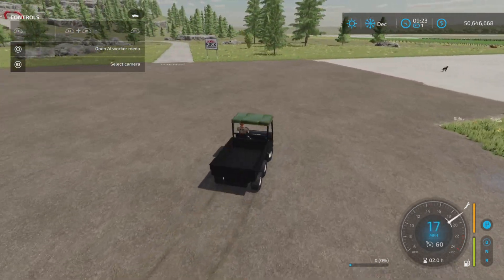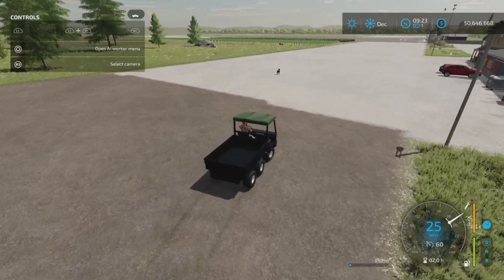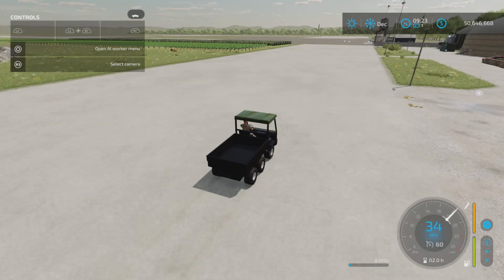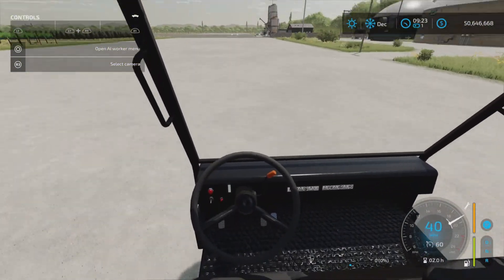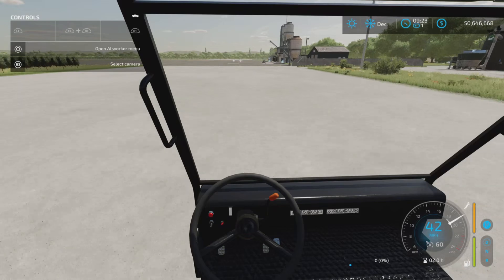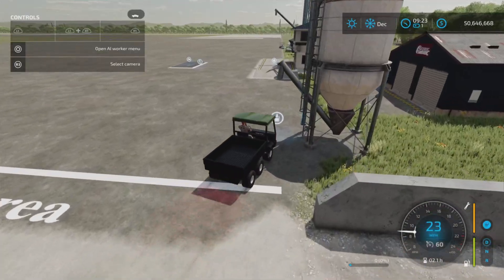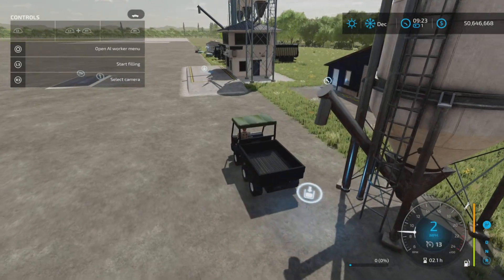Let's go for a little ride and see how fast it can go. It takes a while to get up to speed, and the interior is visible here. Slowing down also takes a moment.